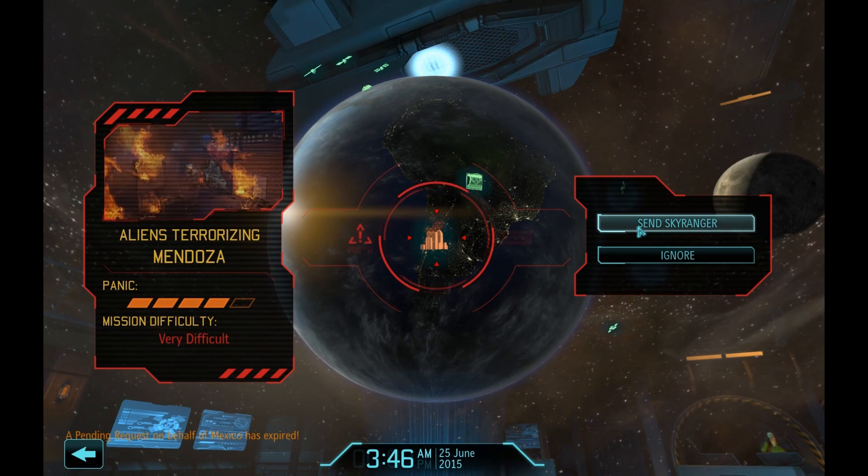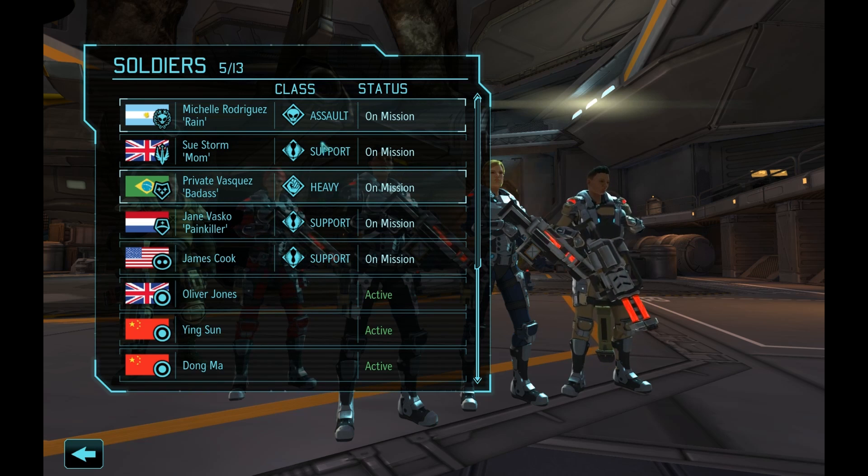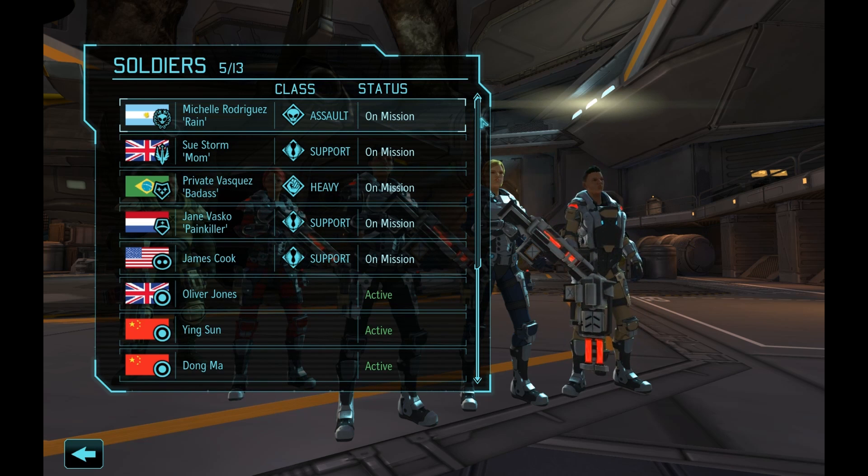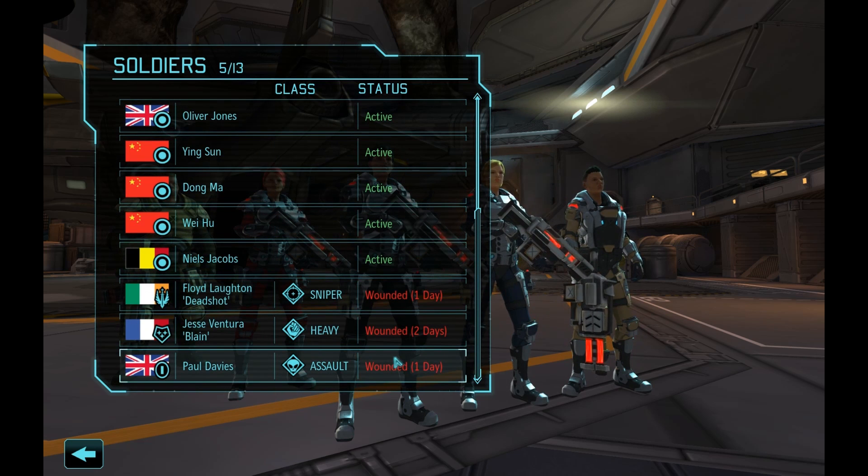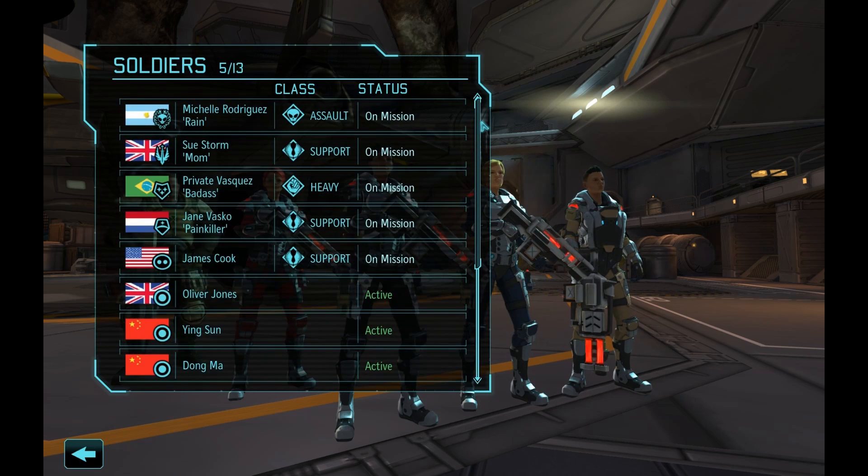Going into a terror mission, you want the strongest group you possibly can get. But two of my best soldiers — a heavy and a sniper — were in the hospital. And as you can see, they were almost out, but that doesn't really get it done. So I had to make do with a squatty and a rookie in their place.